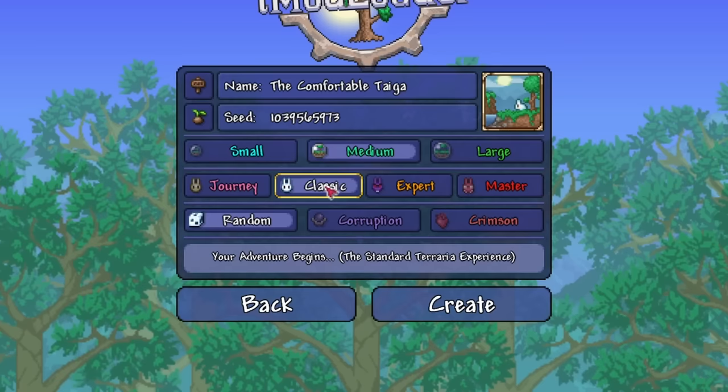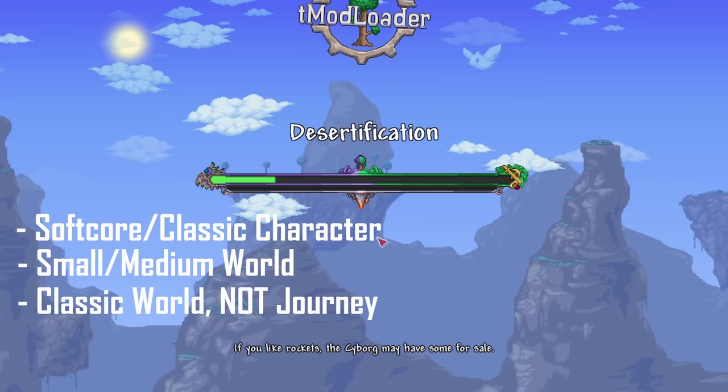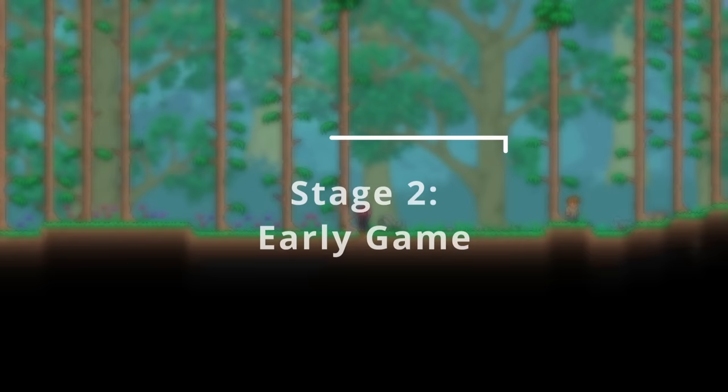Most importantly, make sure that your world is a normal world. Expert and above worlds are really quite difficult for a complete fresh beginner, and journey worlds are basically creative mode with a twist. So in summary, just make a softcore character, then make a small or medium normal world. Stage 2: the early game.